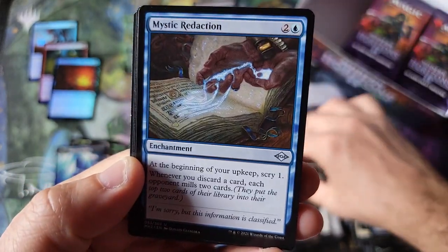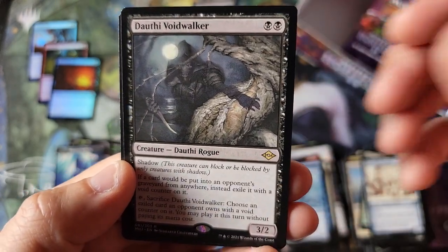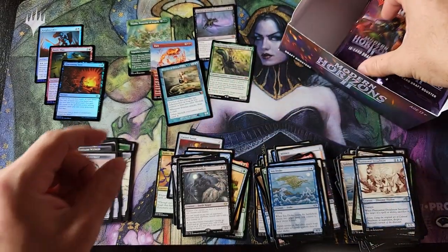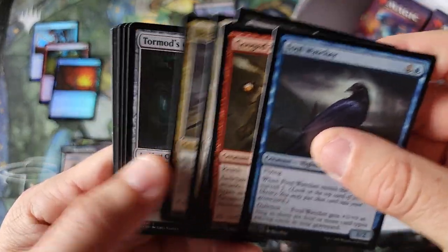A Void Walker there. So that's the first 12 packs of the box — we ended up with five mythics and zero fetches.